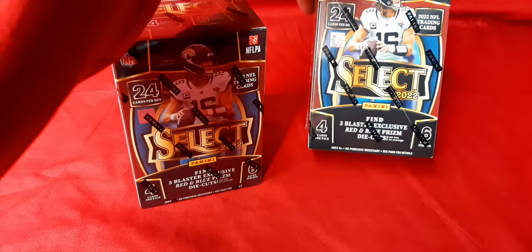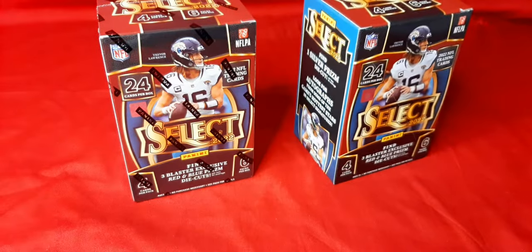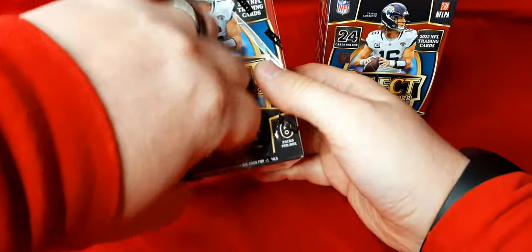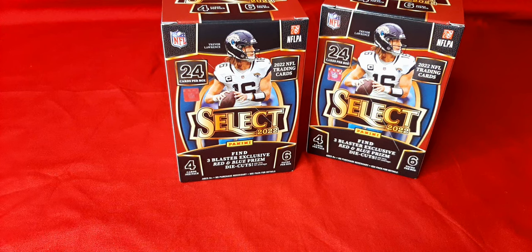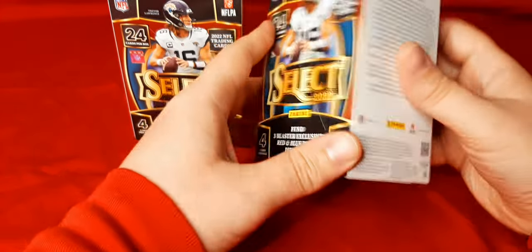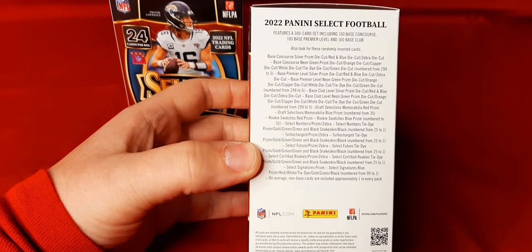Obviously you're looking for the snake skins and zebras, and looking for any autos. We'll do a quick little look over the box when I get them open here. You're going to get three red and blue prism die cuts per box on average. I believe the Target ones that haven't shipped just yet are green and yellow, so there is a difference between Walmart and Target as usual. You're going to get one silver die cut per average, and you're going to look for autos. There is a big checklist here — if you want to pause the video to take a quick look over it, there's a lot to go over.